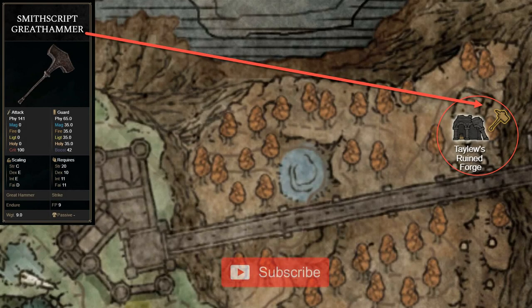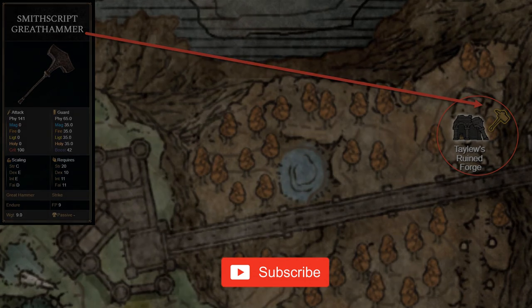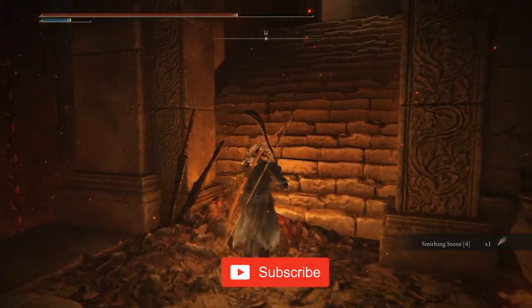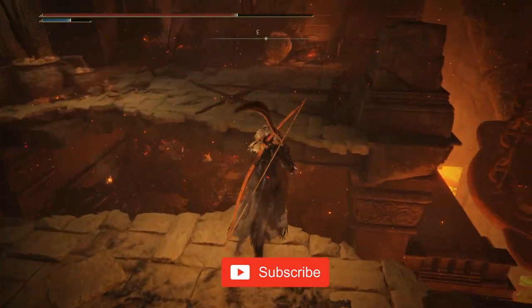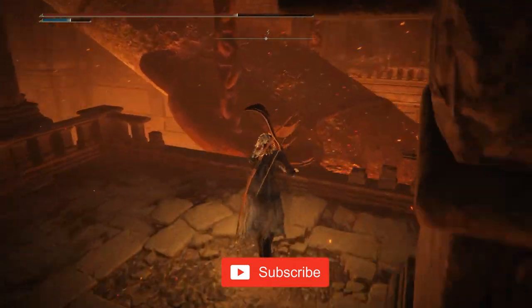The Smithscript Great Hammer weapon can be found at Taylou's Ruined Forge. You need to use the giant platform in the middle to jump to the other side, and once there, just keep moving forward, and on the left side, there will be a fire blob enemy protecting the item.